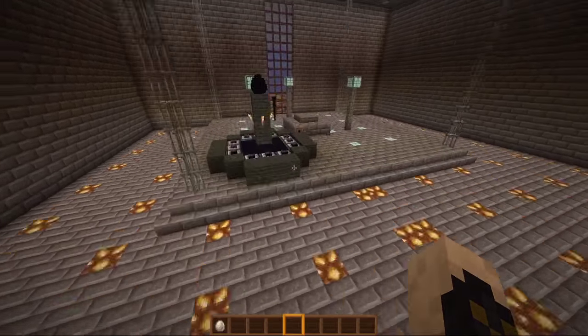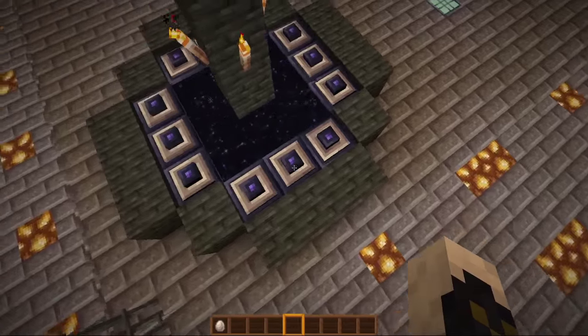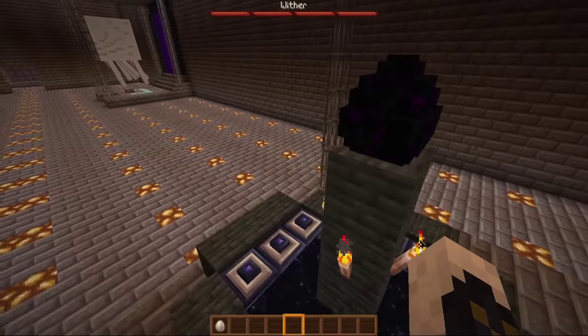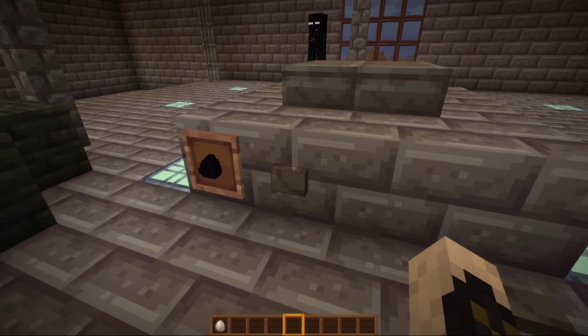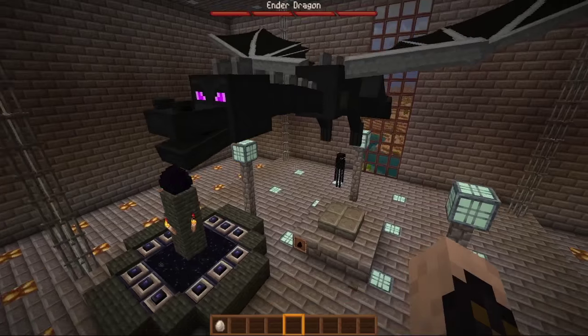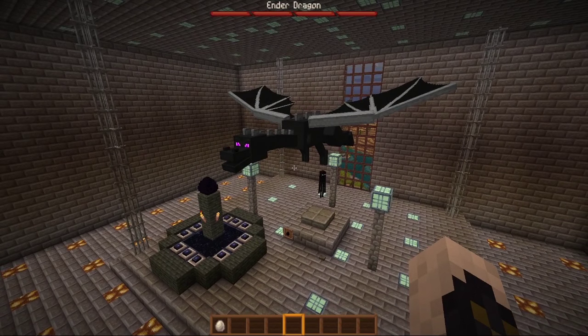Let's take a look at the end area. We've got some different eyes going on — pretty cool stuff. Looks like we have the same default dragon egg, which makes me think that we don't have a specialized ender dragon. We've got just default ender dragon, but it leaves us a lot to look forward to.